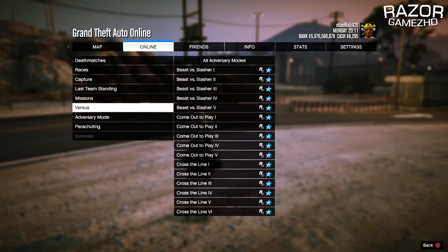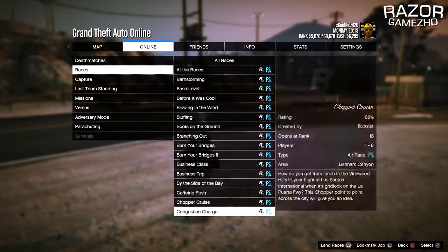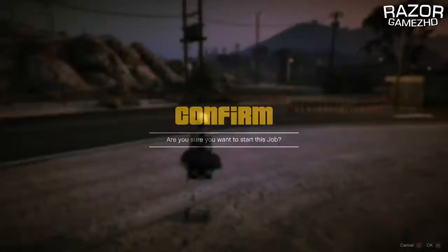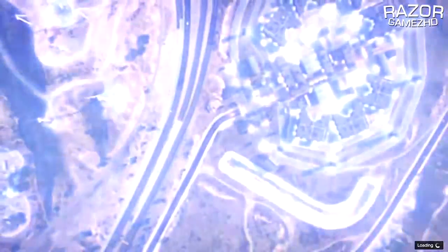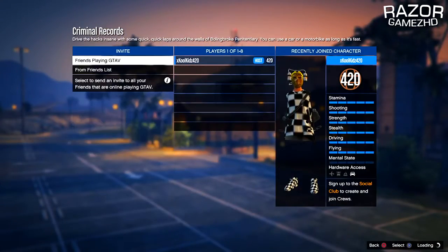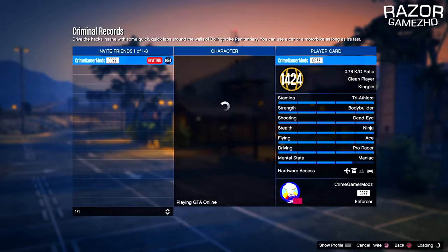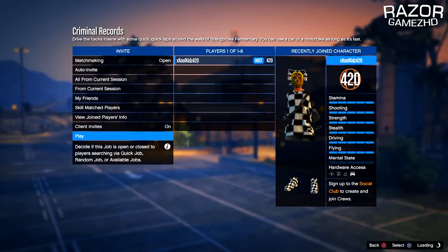From there, pause your game, go to Online > Jobs > Play Jobs > Rockstar Created, and launch up the Rockstar-created race known as Criminal Records. When you spawn into Criminal Records, all you want to do is change the settings from five rounds to one round, as this will make the glitch a lot easier and faster.